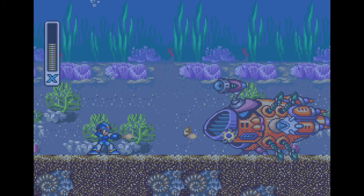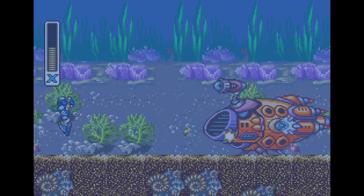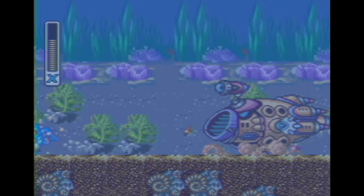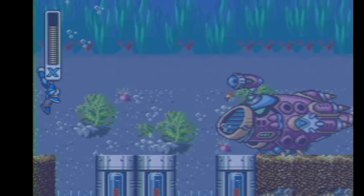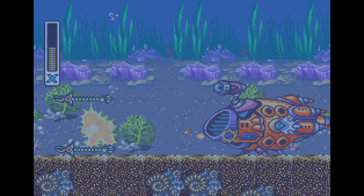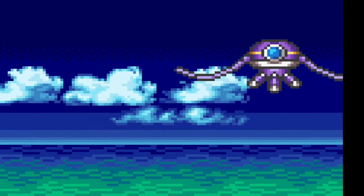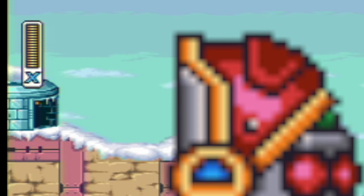There was originally a third version of the Anglerg miniboss in Launch Octopus's stage that only blows air. In the final game, the first one you encounter sucks X in, while the second one sucks and blows. This unused one was probably meant to go in between those two. There's also a jellyfish enemy that was going to appear in Launch Octopus's stage. There's also this unused object that spawns the Tombots from Chill Penguin's stage.